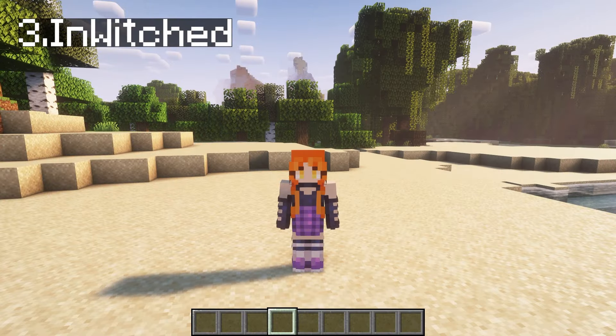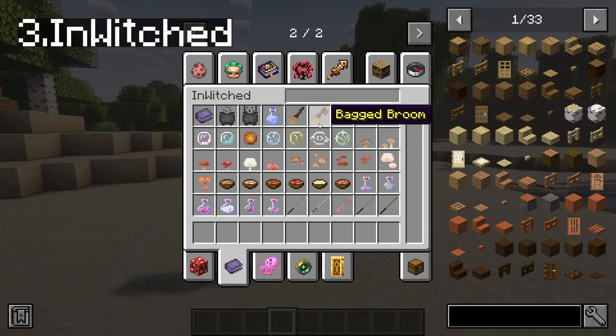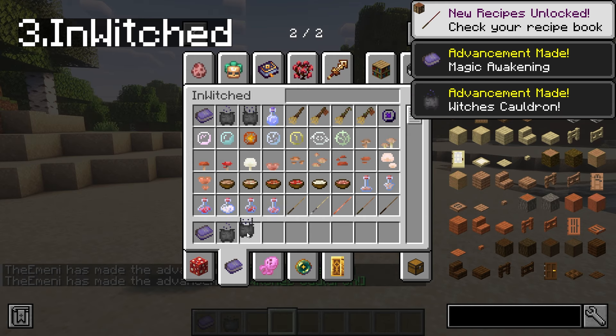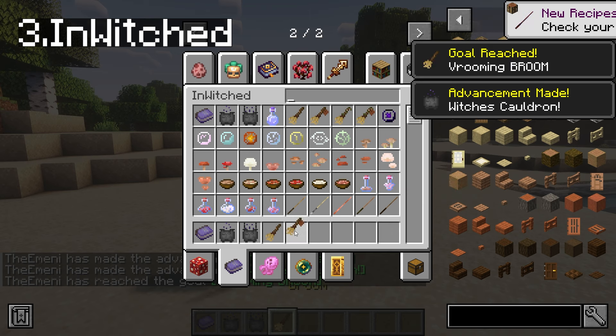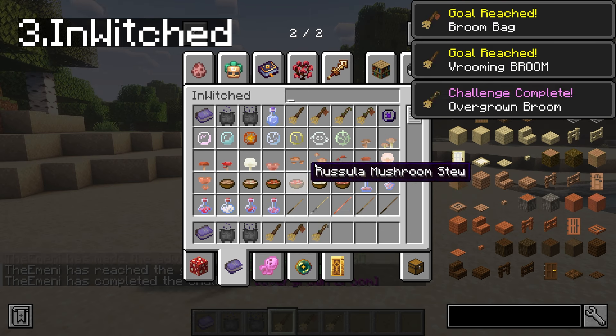InWitched is a simple magic mod that connects Minecraft and witchcraft. I find that to be one of the best mods here and I certainly love magic mods. So we have a magic book, witch's cauldron, another hanging witch's cauldron that you can decorate or actually use. Let's see for ourselves. We've got different brooms. This is a bagged broom, so I've got inventory I'm supposing.